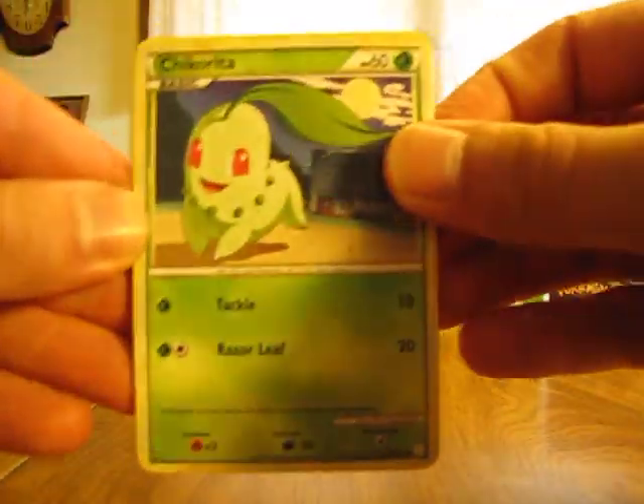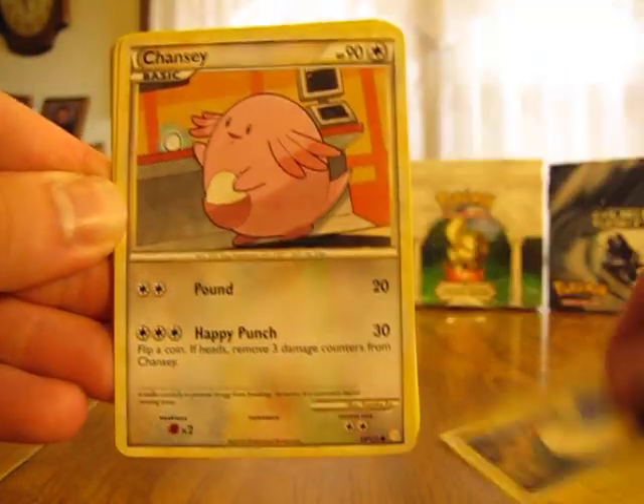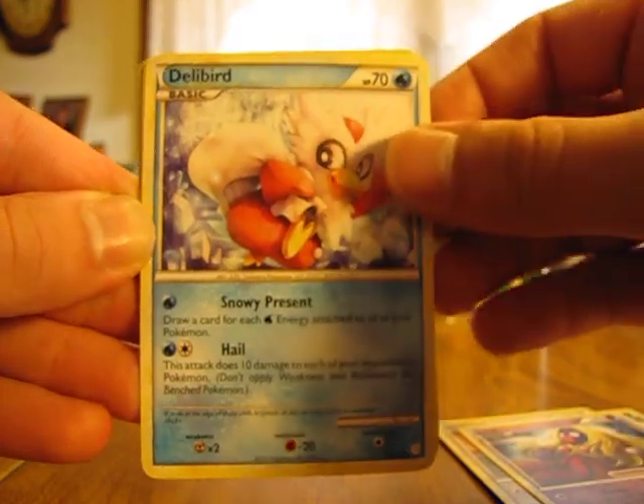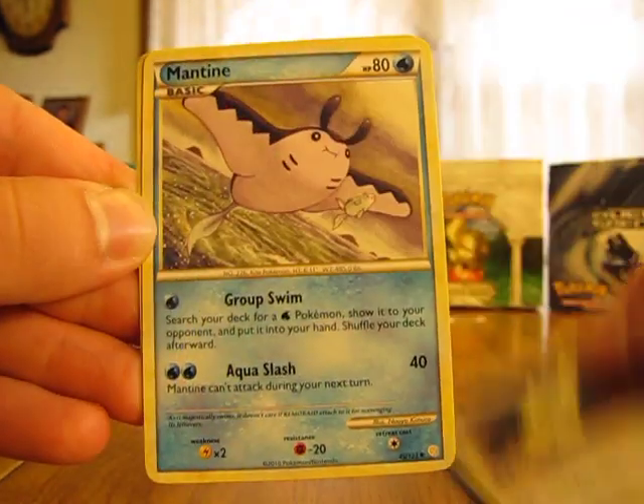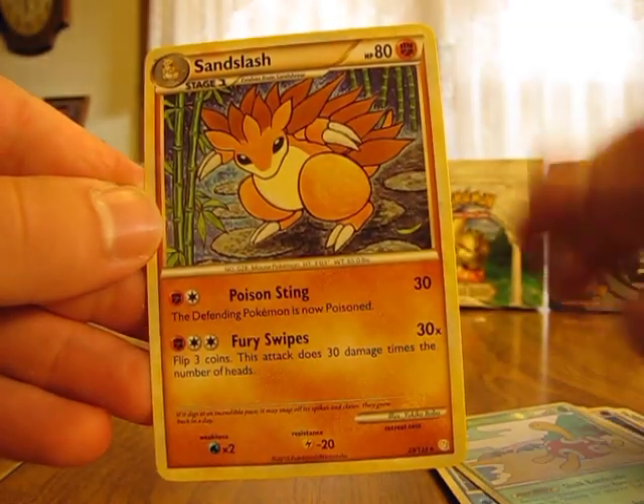So we have a Chikorita, Staryu, Mareep, Chansey, Jinx, Delibird, Dunsparce, Mantine, Choco Reverse, and a Sandslash. So there's two rares.